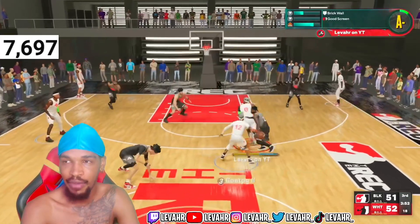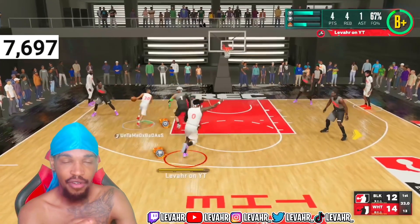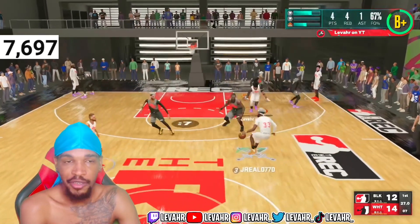I get animations like that all the time. Let me show y'all another one where I'm basically using silver brick wall. I don't even have an option to go to gold or Hall of Fame. This is just me setting my screen properly. You also need to make sure that you are holding down your trigger.